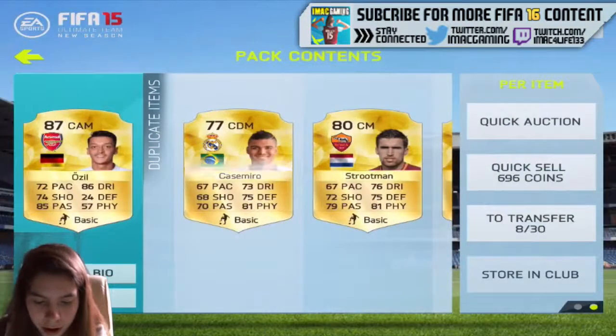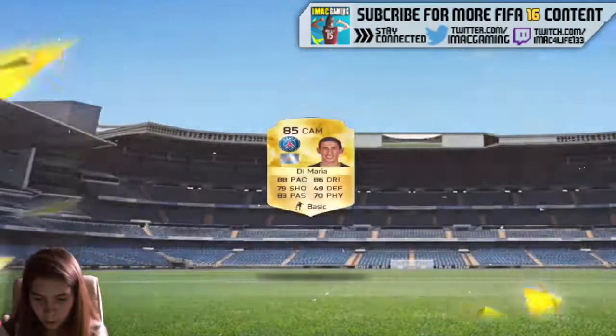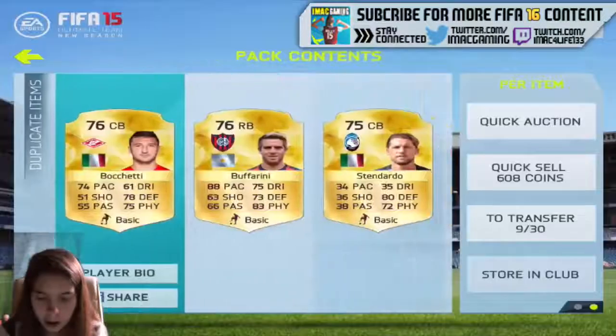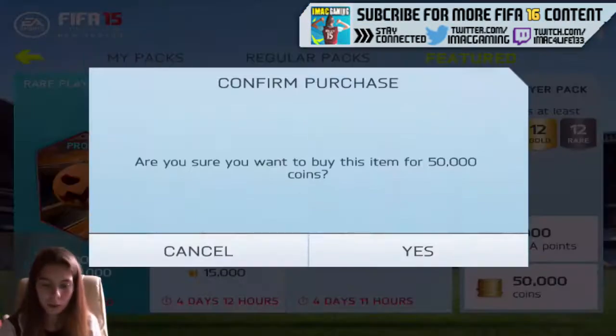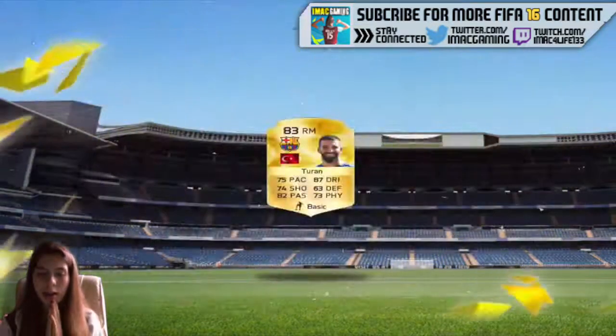Mesut Ozil right there — don't even have him. And Di Maria — I don't even have him either. These are players that I had no idea I didn't have, but obviously I've got the FIFA 15 one. We're going to end this pack opening off — in our last pack we got Turan.